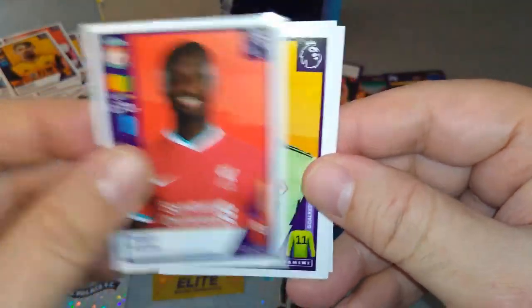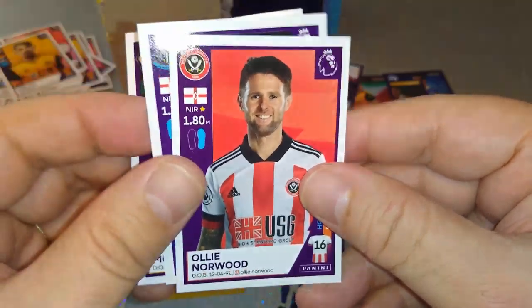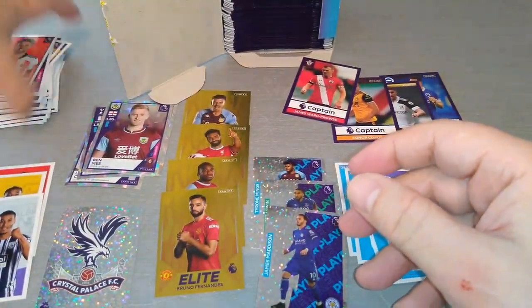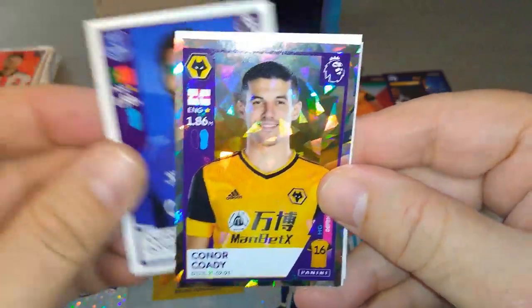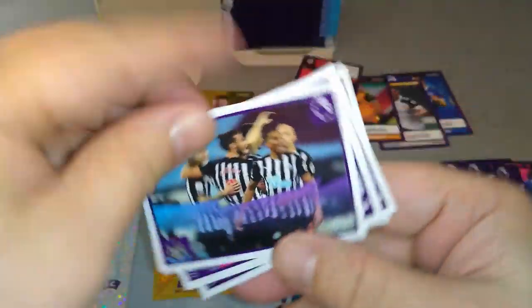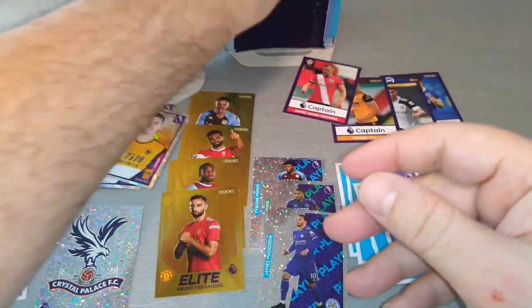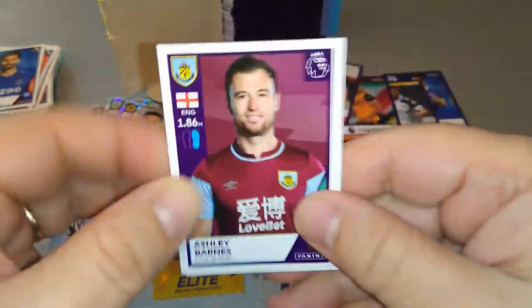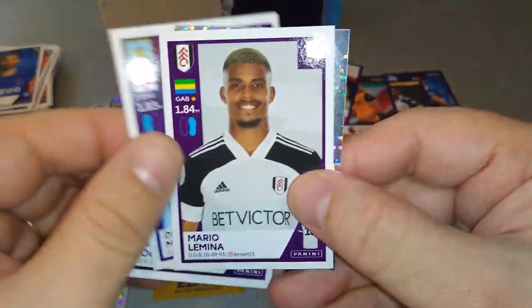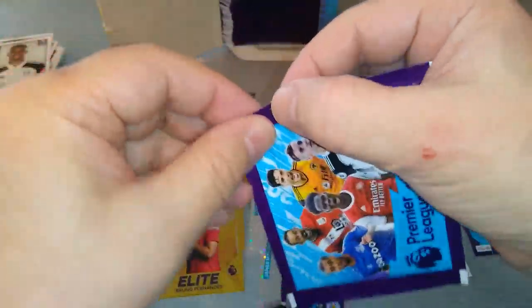Here's Naby Keita — very cool. Rui Patricio, João Moutinho — Portugal special with Wolves. Jamal Lewis and Oli Norwood, Sheffield United. Andre Gomes, Connor Cody — nice, shiny. Newcastle celebration. O'Shea, West Brom. Joe Bryan — newly promoted Fulham. Ashley Barnes, Koch, McNeil, Lamina. And Aston Villa badge only — our second badge of the box. Hopefully we can pull some more.